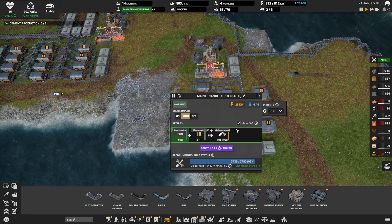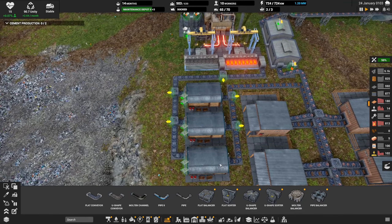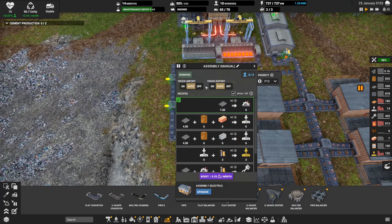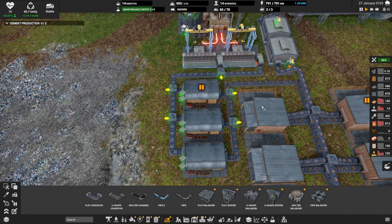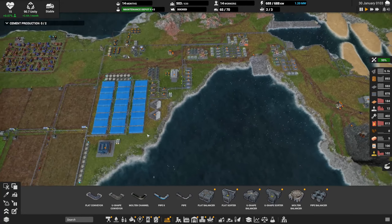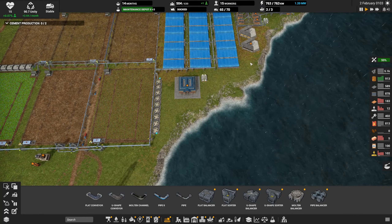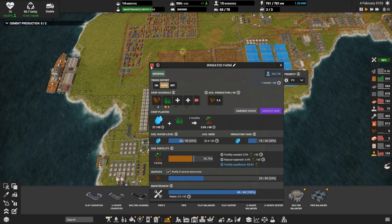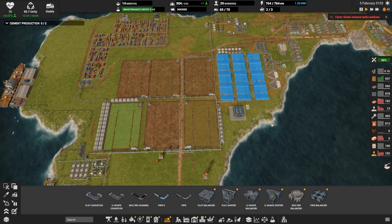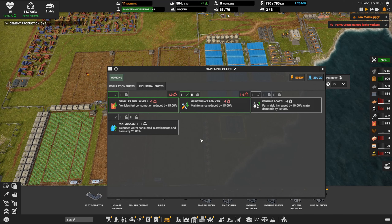I can't really shut down maintenance. I could shut down one and see what happens, see if we get in trouble there. But since that shuts down, maybe we can shut down one of these — it's not much for workers, may not add up to much. Electronics are looking pretty good. I kind of want to turn this guy on but we need five more workers. Let's shut down one of these farms, get this turned on, and start burning through some of this unity and benefit from it. Fuel saver — we'll take it, and maintenance reducer — take it.